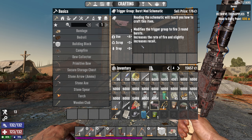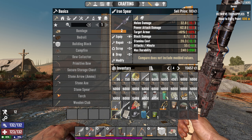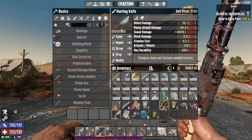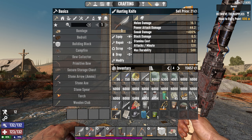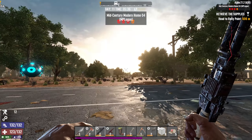We got a trigger group burst mod schematic, a level two iron spear. Interesting. And a couple of other things including a hunting knife. I've also done some clay mining last night as well. So last night was a big night of mining.